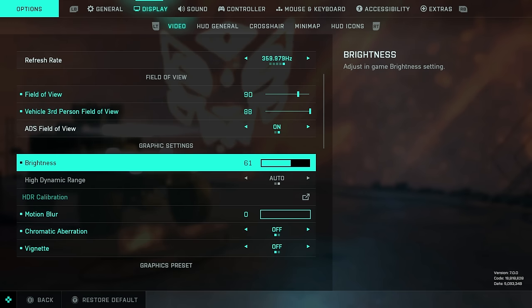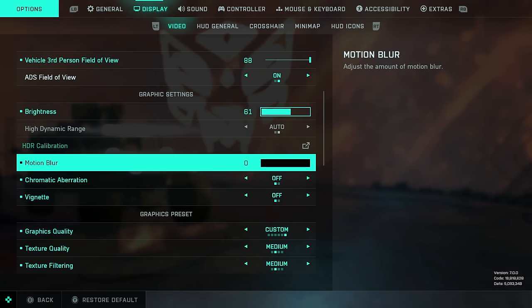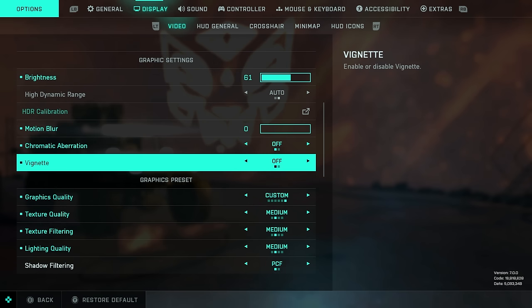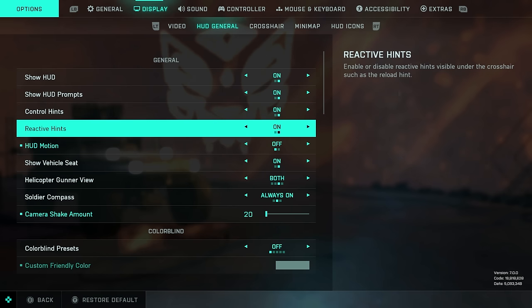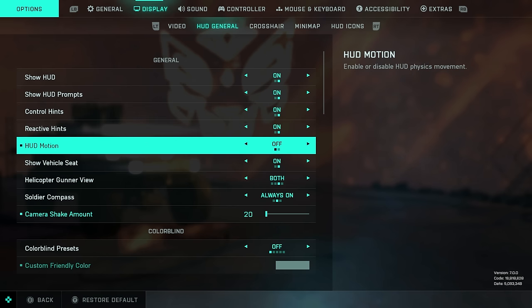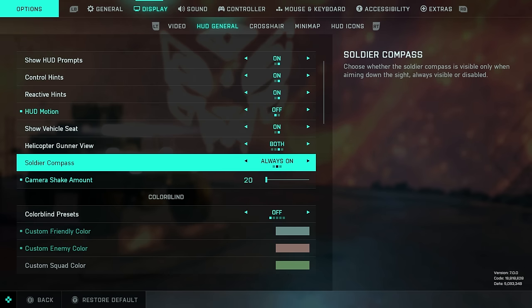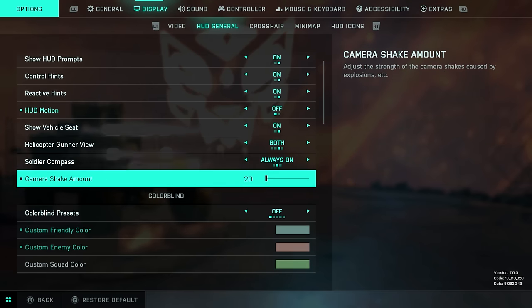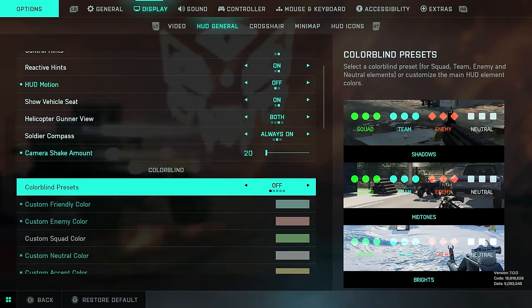Brightness somewhere between 50 and 65 is going to be fine. If you use HDR, you can calibrate your HDR capabilities here. Set motion blur to zero — you don't need that on. Turn off these options at the bottom. Make sure the HUD and HUD prompts are turned on, control hints and reactive hints as well. You can enable or disable HUD physics movement. Show the vehicle seat info — really helpful to see which seats are available. Set soldier compass to always on, and turn down the camera shake amount all the way to the bottom to really reduce the shake when explosions go off nearby.